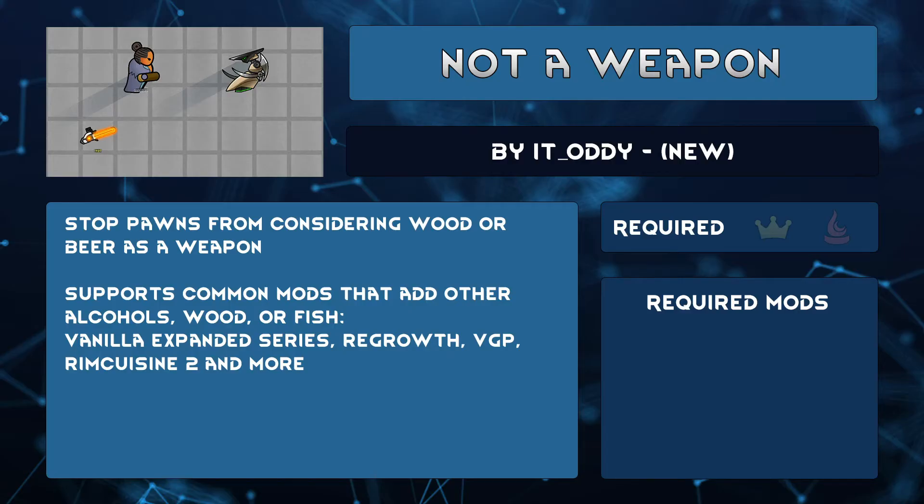Are you tired of your pawns trying to melee attack with a beer when their fists are stronger? Or that wood log? How annoying that gets when you use the mod Simple Sidearms. NotAWeapon by ItOddy stops your pawns from equipping these so-called weapons. It works with several common mods to remove alcoholic drinks, other types of wood, and fish, of all things, from being a weapon. No longer do I have to worry about a pawn complaining about not having one of their remembered weapons — it's a beer. You drank it.